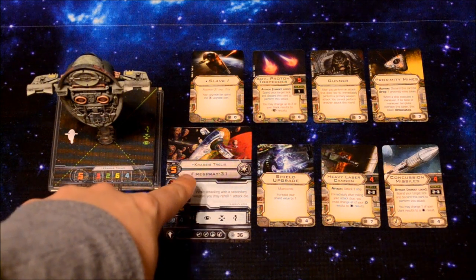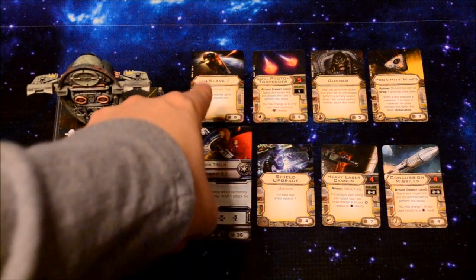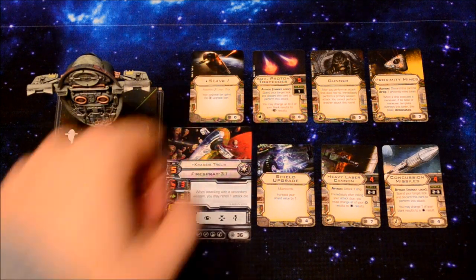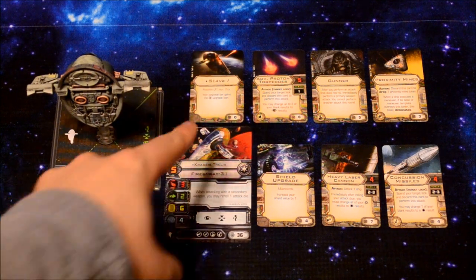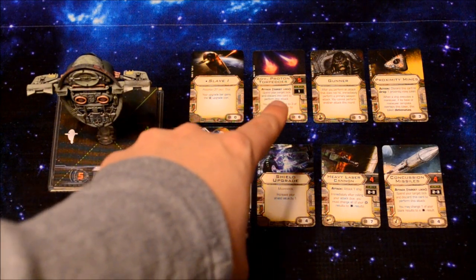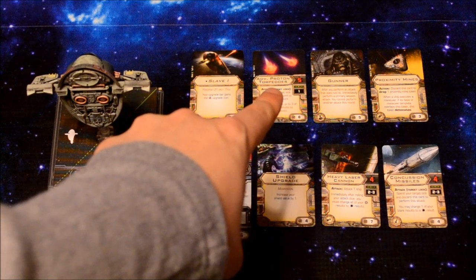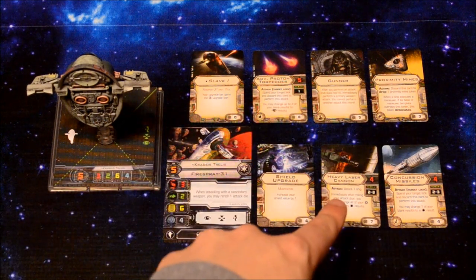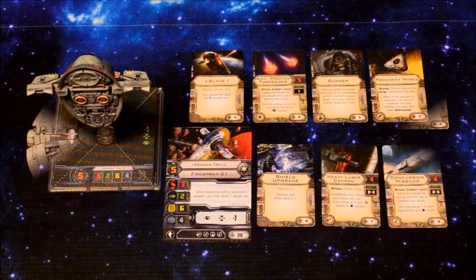My Fire Spray is being piloted by Krassis Trelix. I have also turned my Fire Spray into the Slave I ship, which allows me to add a Proton Torpedo icon to my upgrade bar — normally it doesn't have one. As such, I managed to add the Advanced Proton Torpedoes upgrade. I also have a Gunner, Proximity Mines, Shield Upgrade, Heavy Laser Cannon, and Concussion Missiles.